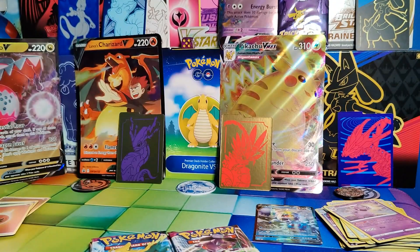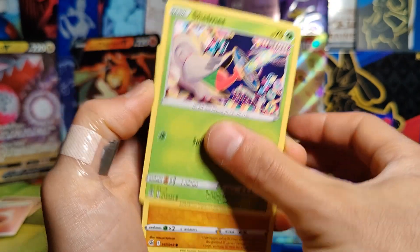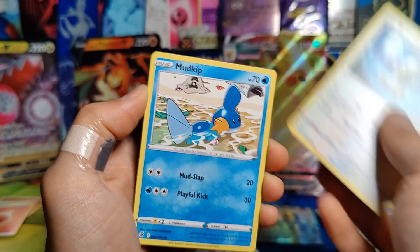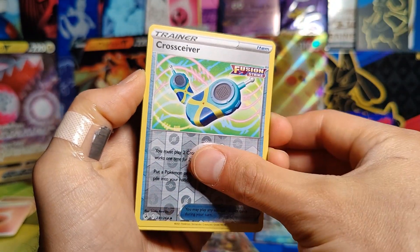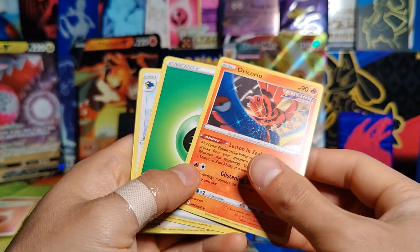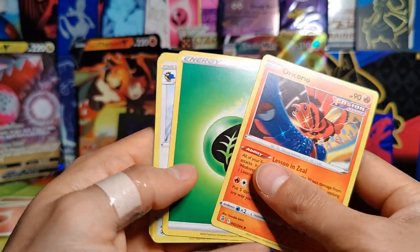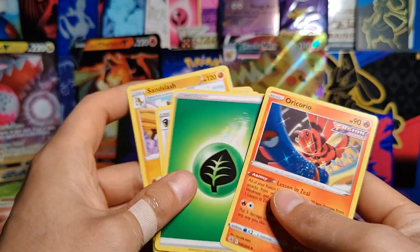On to pack number four — this puts us halfway through our box. We start with a Shinx, Shelmett, Drillbur, Bunnelby, Mudkip, Reverse Holo Cross Seaver, and a Rare Oricorio — I think I have this or a variation of it, but either way, nothing special. Energy, Corvisquire, Sandslash, and Swadloon.